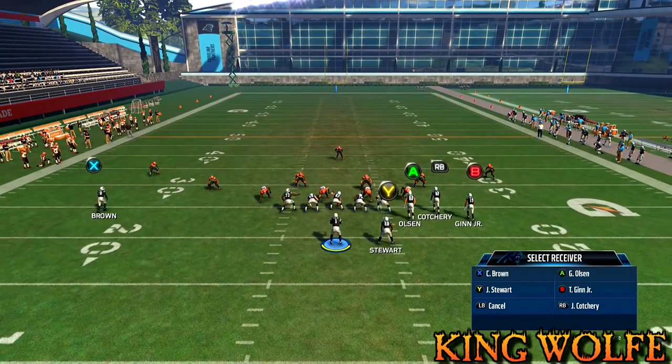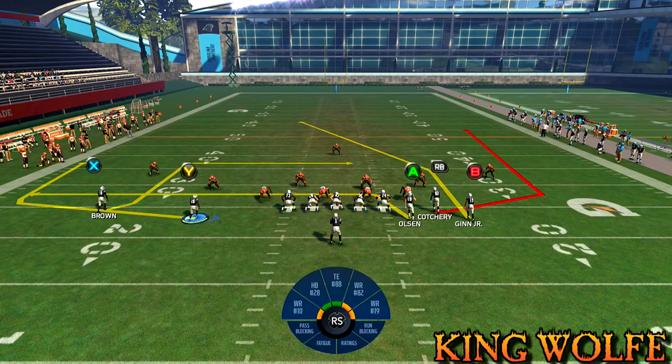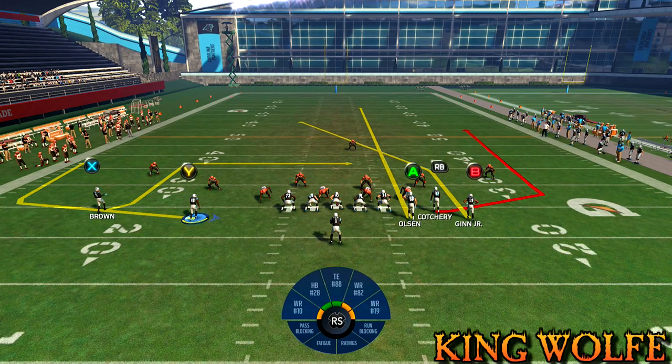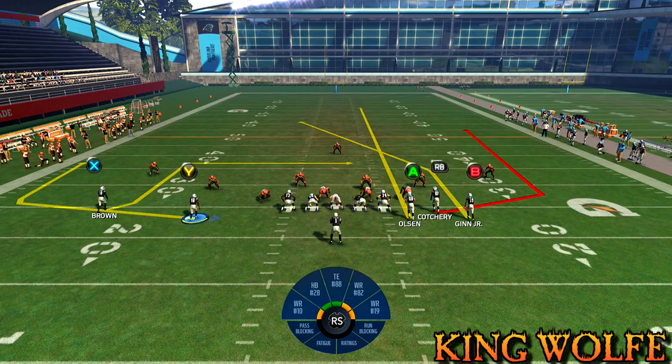For Cover 3, you're going to put the Y route on a wheel route again — Y or Triangle, select the Y route, right stick up — then motion him out again. The only other adjustment for Cover 3 is to streak the tight end: Y or Triangle, select the A route, left stick up. What this does is confuse the strong safety or free safety, which leaves our tight end open down the field.